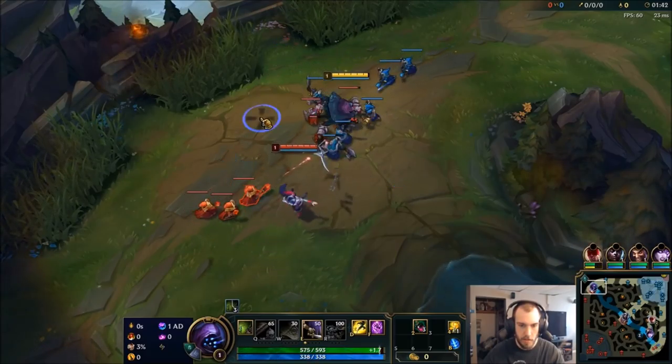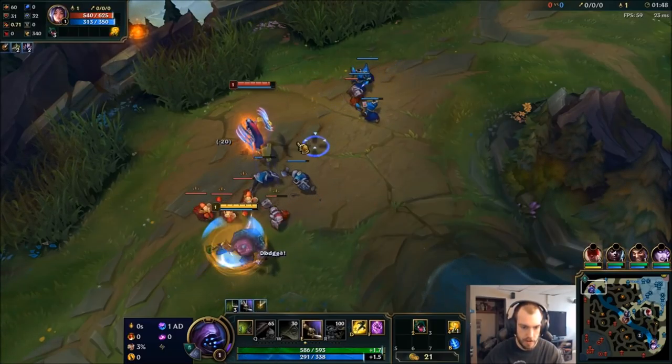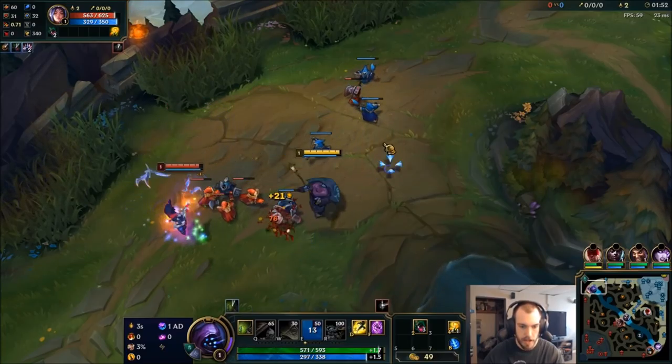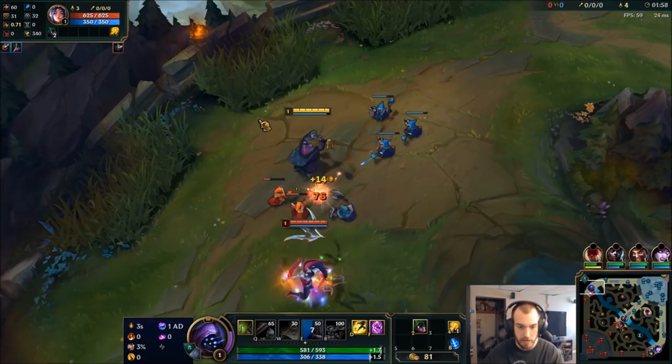How that works is it's almost a little like Conqueror, except you can't charge it up on minions. You have to hit a champion, and then after one second you get this big burst of attack speed, which has a six-second cooldown and lasts for six seconds as well.